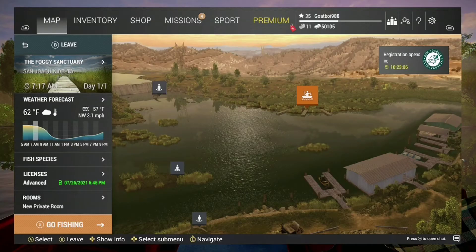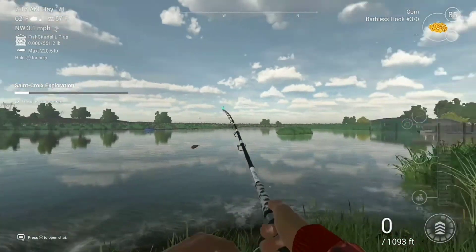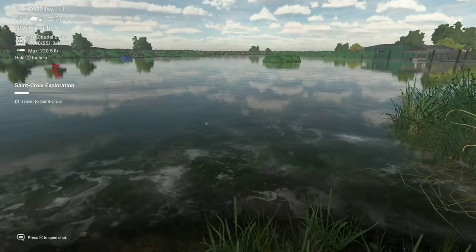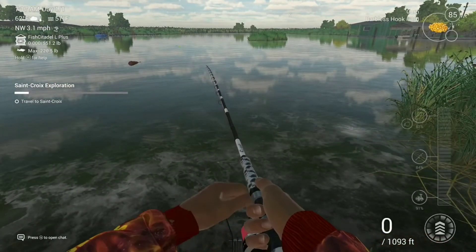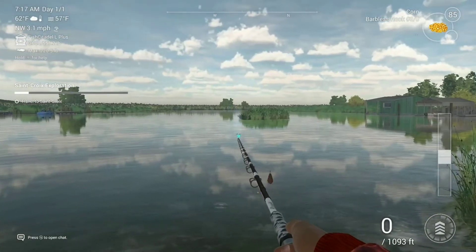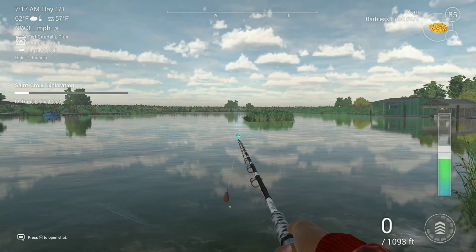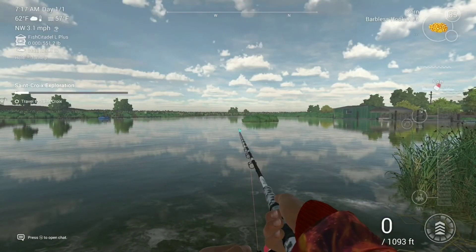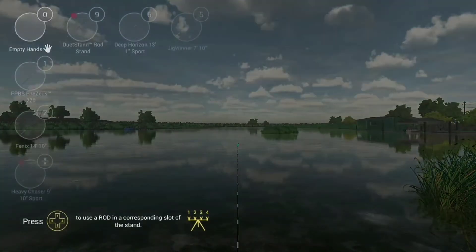We didn't catch anything at the dock after a while, so we're moving to the best spot. It's at the Fishing Beaver location. You go to this little tiny line, point toward the building, and you'll see a tiny island out there. You're going to cast just a little short of that island — I'd say 110 to 125 meters is the sweet spot.